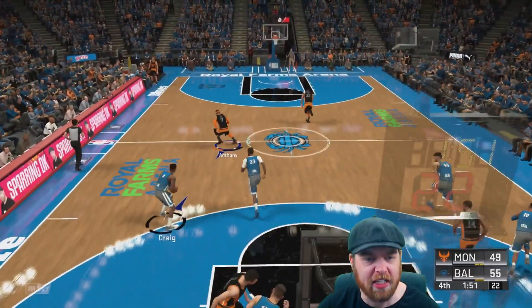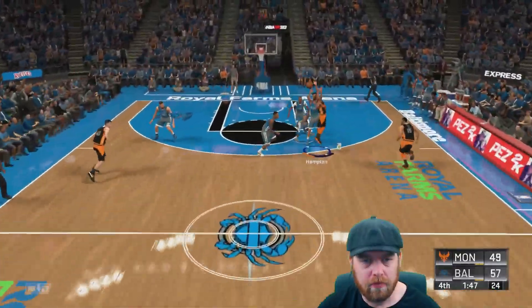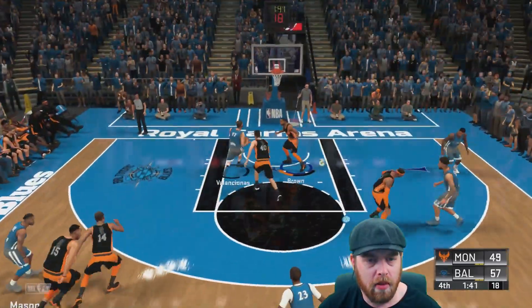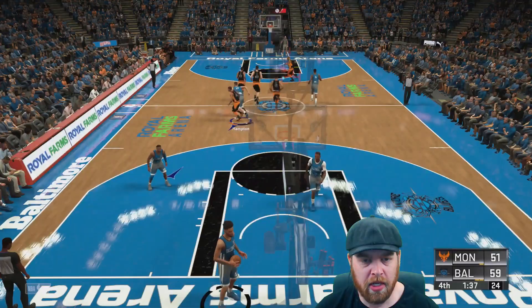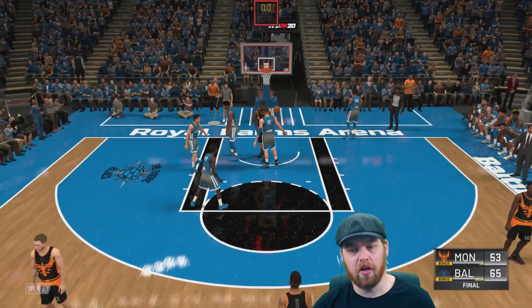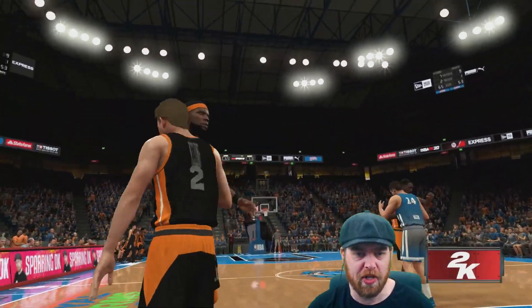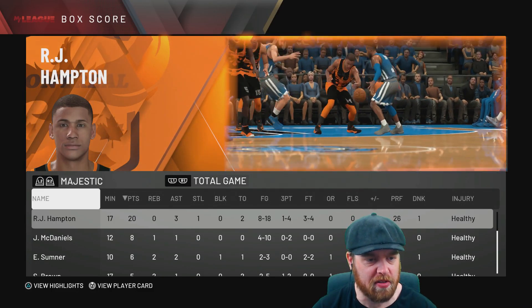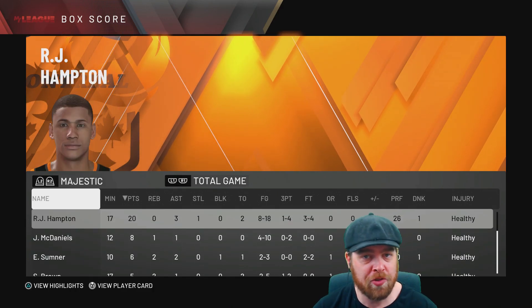We can't hit a simple jump shot. Why would you throw it there? Finally Hampton hits a shot — we need to get right back into this game. There we go, we've gone down by 12 points. A really shit final quarter there from Montreal and we still fail to get our first win of the season. Hampton got himself 20 points and three assists, but no one else was really contributing in this game. Unfortunately it's another loss for the Montreal Majestic.